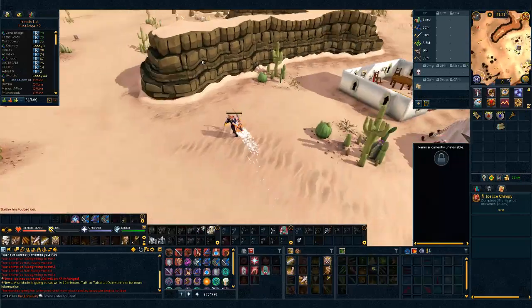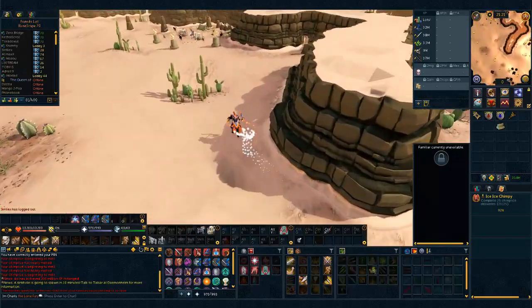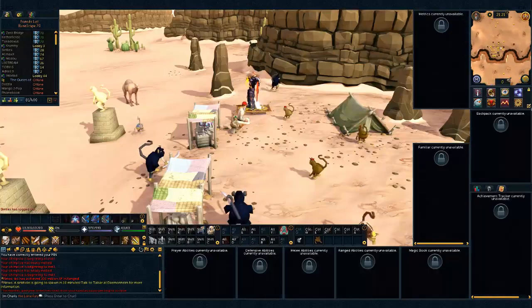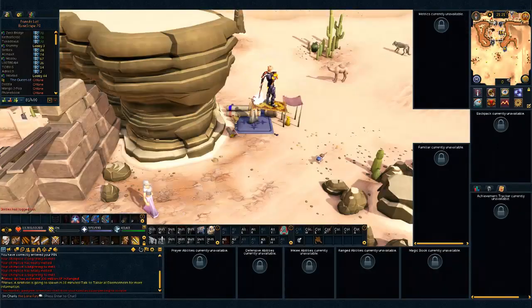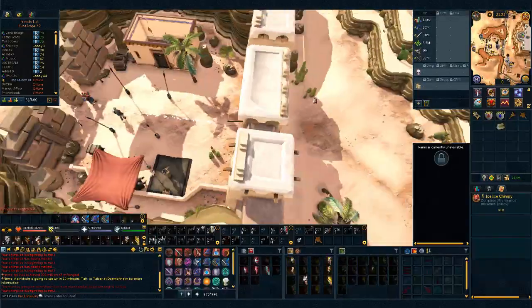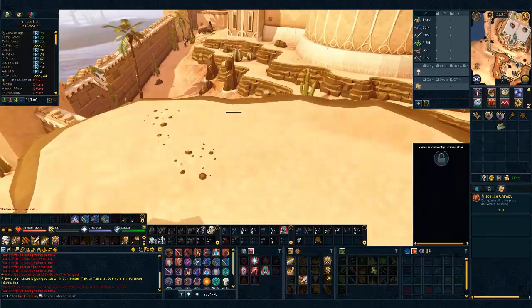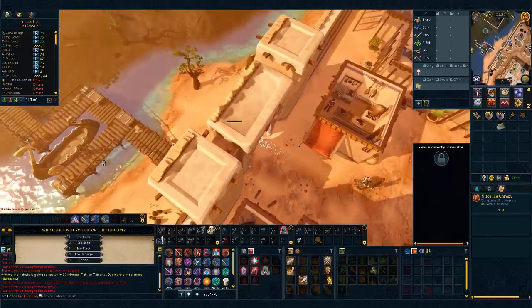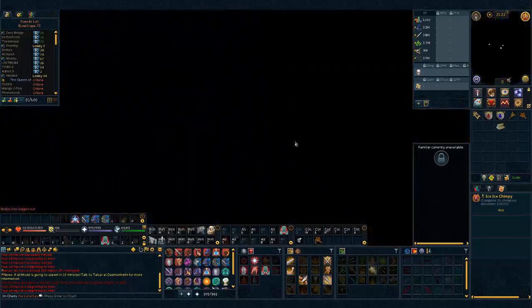A couple of things to know: if you use ice barrage on the chimp ice it will reset the timer for about one minute. But if for some reason you don't have 94 Magic, you can also use ice burst which will reset the timer for about 45 seconds, ice blitz which will reset it for about 35 seconds, and finally ice rush which will reset it for about 25 seconds. If you're doing this with ice rush you're probably gonna get really annoyed with a lot of melted chimp ices, so I wouldn't recommend it.